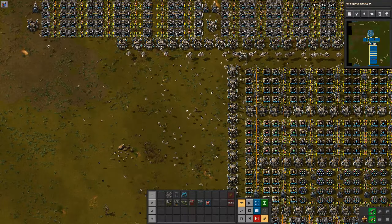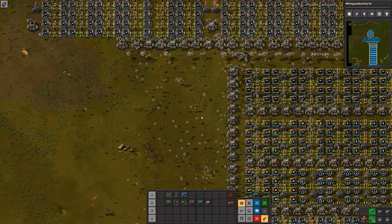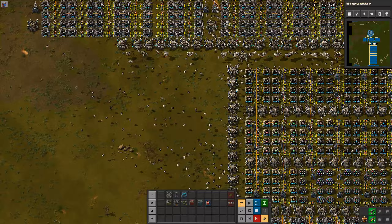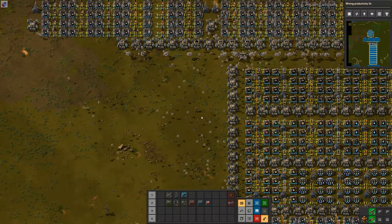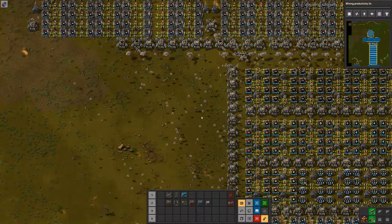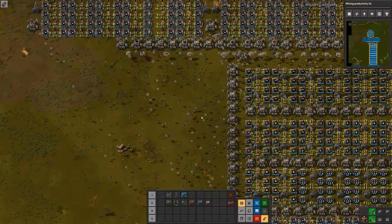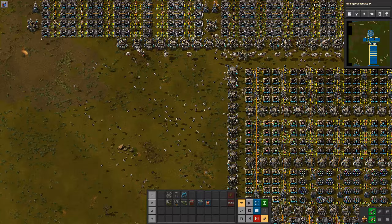This is the second style I wanted to show. There are definitely pros and cons. A lot of people make a transition from spaghetti to a bot base, then some stay with bots, some transfer back to main bus, and others move on to the third type — a train-style base.